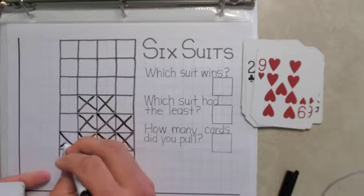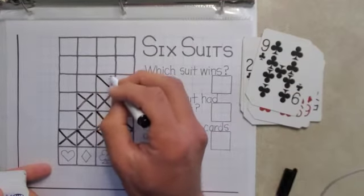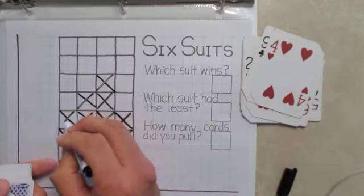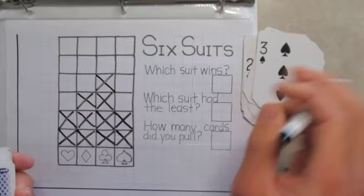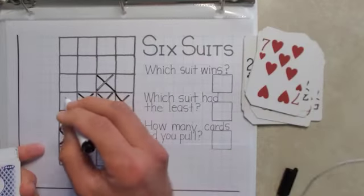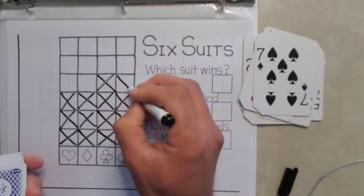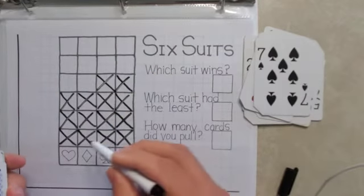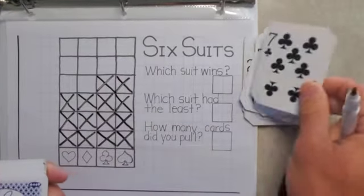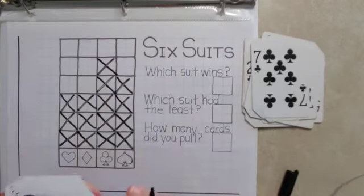One heart. Another club. Heart. Heart. Spade. Heart. Spade. Whoa, it's a lot of cards we've pulled so far. I wonder which one is going to win. One more club and the clubs win.